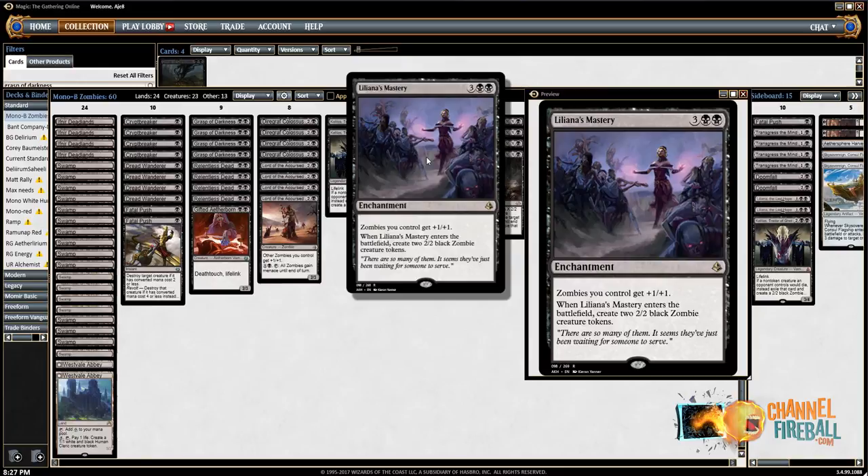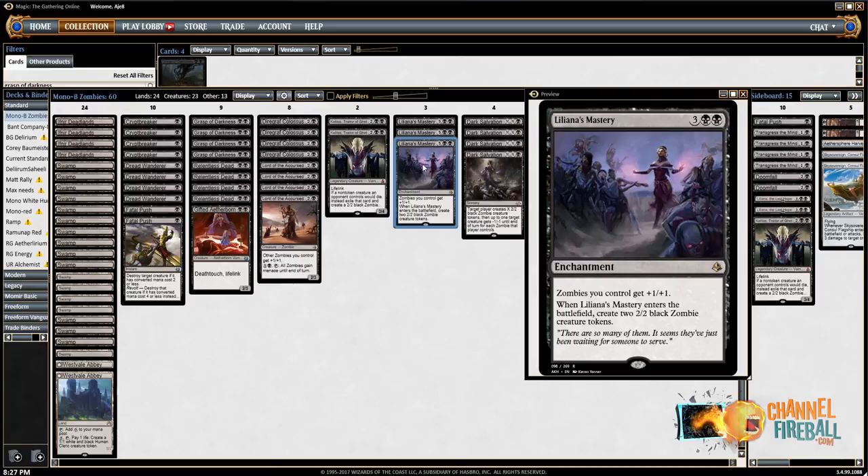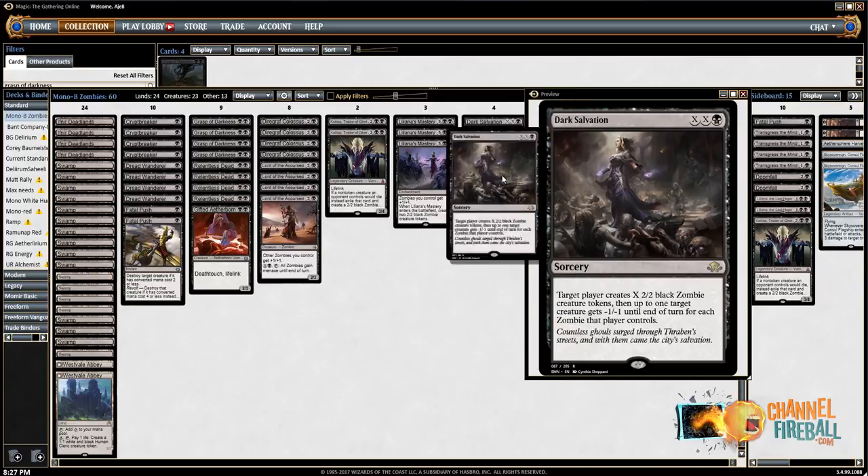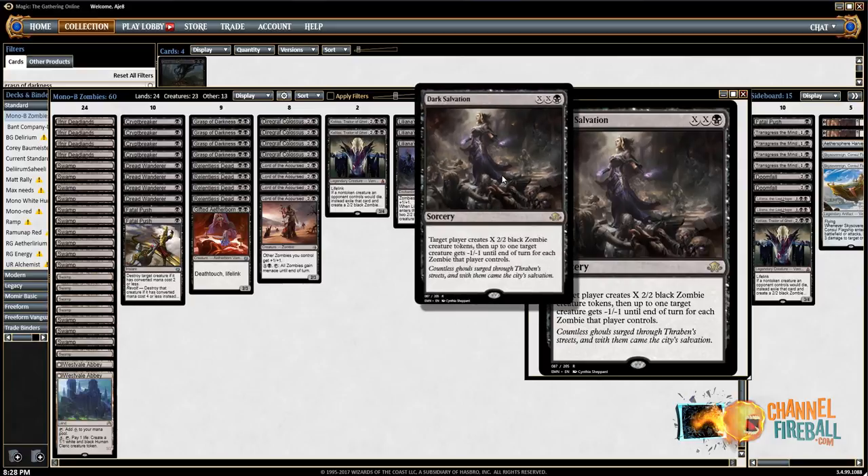Rounding out the rest of the main deck, we have three Liliana's Mastery, which is an anthem that makes two Zombies when you play it — a very powerful high-end threat card. And four Dark Salvation, which is another super efficient removal spell in this deck, also just a good value card. Worth noting: you don't have to have a creature in play to cast it — you can just make one, two, or three Zombies if your opponent doesn't have a creature in play.